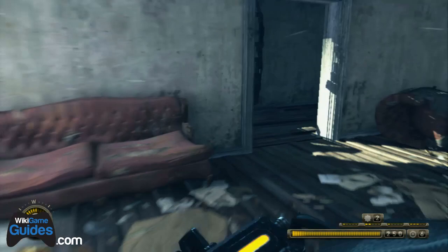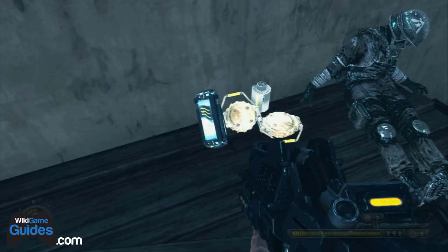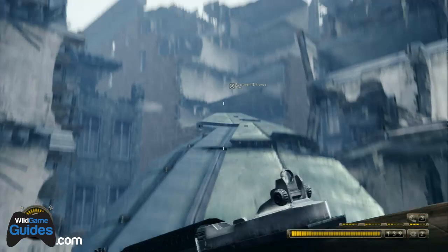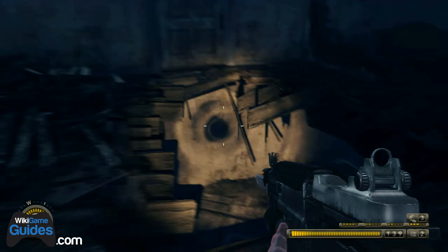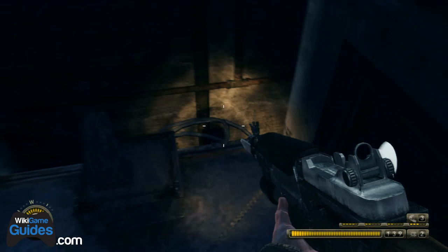There are three journals on Chapter 18: one text journal and two audio journals. The first one — as soon as the level starts, walk down one flight of stairs and it's right there. The second one is a little harder to find: after you kill all the snipers and run up the wing, do not jump down onto the elevator — if you do, you've gone too far and will have to replay the level. Make your way through the building, drop down into a little area you cannot return from, and in the kitchen right there is the next audio journal.